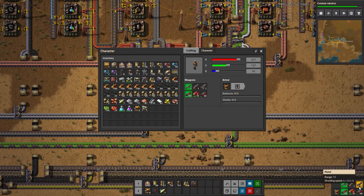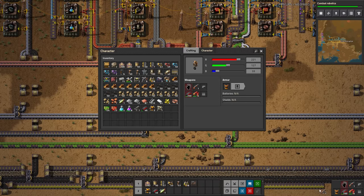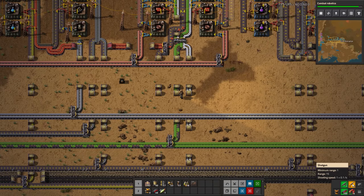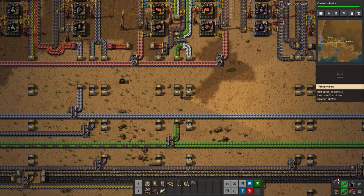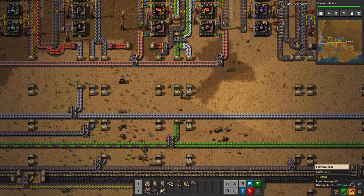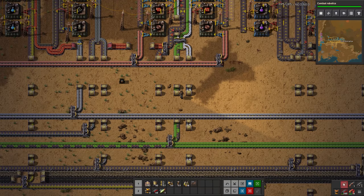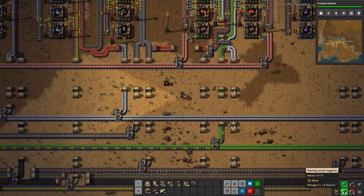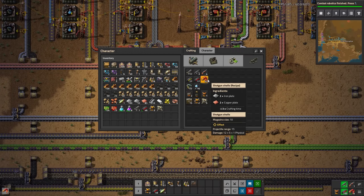We actually have a pistol and such here which we don't really want. We can filter these slots - if I middle mouse button click on something that's already here, it will filter it to that. So it'll only allow shotguns to go here and only shotgun ammo to go here. Same with the ammo here and the gun here. That's really nice - when you die or deposit items somewhere and then pick them back up, they'll go right back into those slots you wanted, which is quite nice.